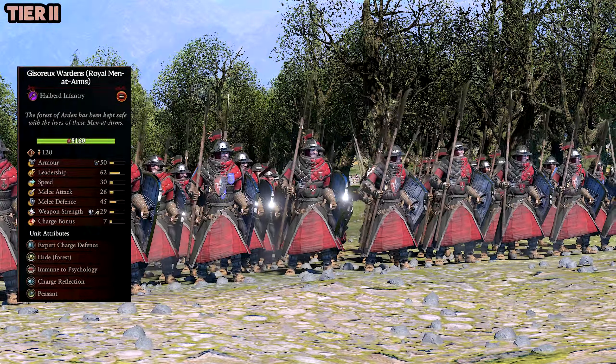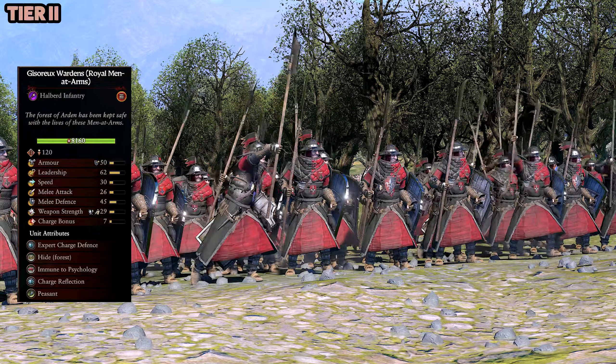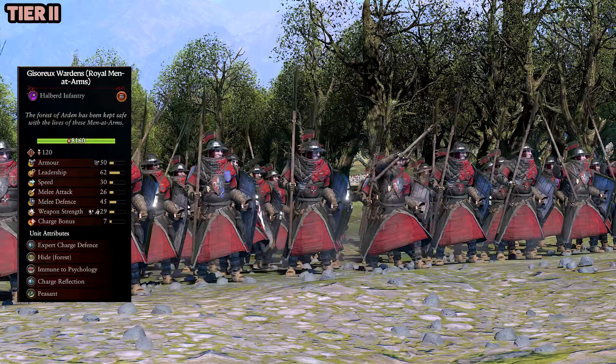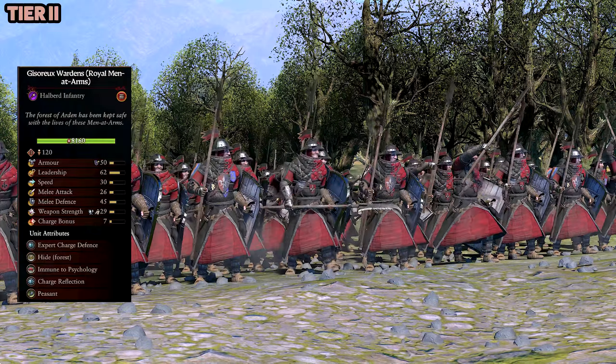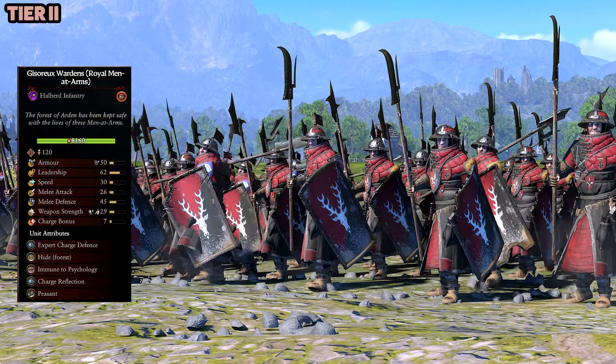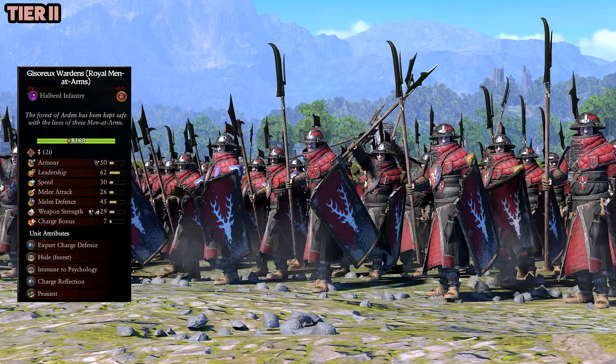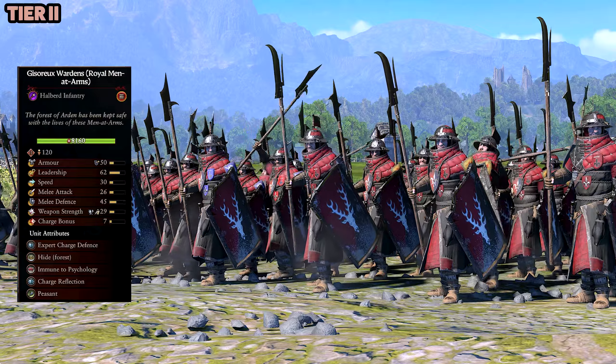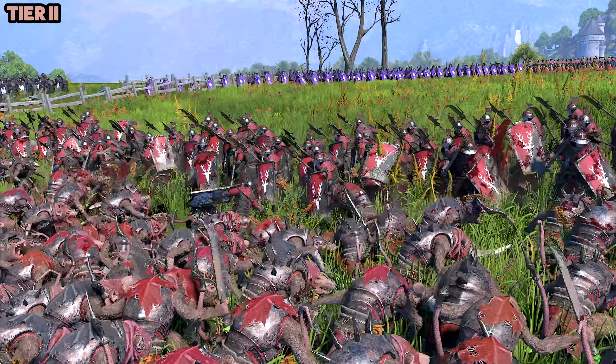And followed up by another one of my favorites here, the Giseryx Wardens — Royal Minute Arms with Halberds. Big fan of this unit. I like the bill-hook looking halberds — I just like the halberds in this mod period, they just look really good. Stats are good on this and it just adds more variety for the units.